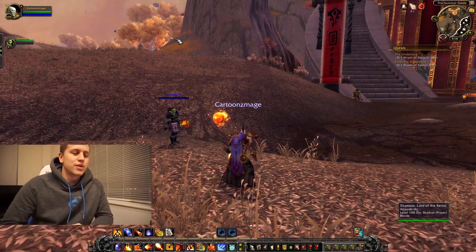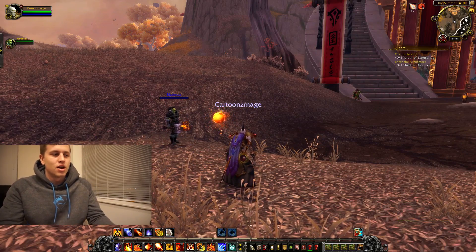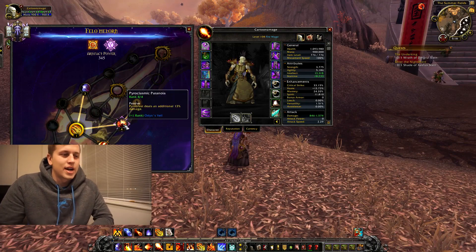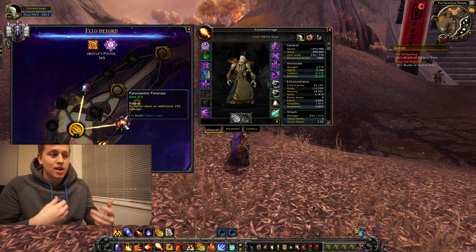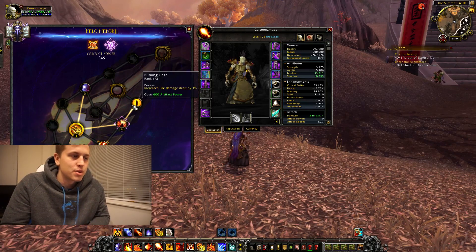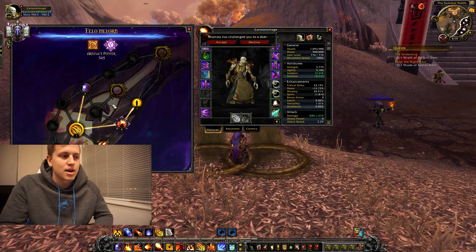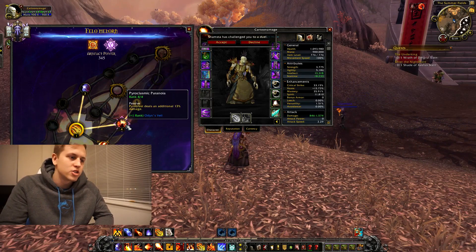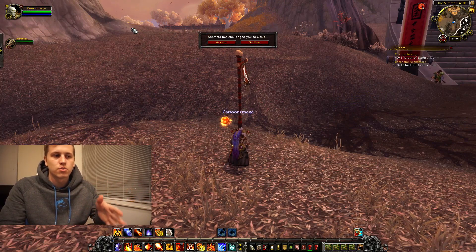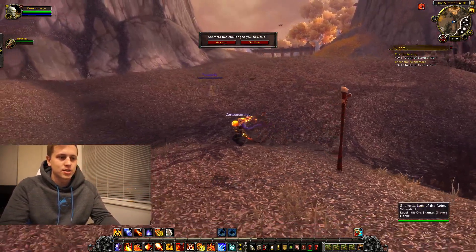He has 1.3 million health and I have about 1.1 million health. The difference between playing at 108 compared to 100 in previous videos is the artifact weapon and seeing it progress. I have a couple traits in my artifact weapon and artifact relic slots which increase the item level. I also have Cauterizing Blink — whenever I blink I get healed for a pretty crazy amount — and my Pyroblast does 13% more damage. But outside of that, there are really no abilities that differ between level 100 and 108. I'm going to duel my friend here; he seems like a pretty competent player.